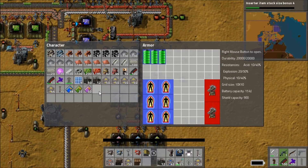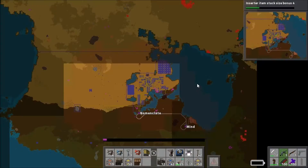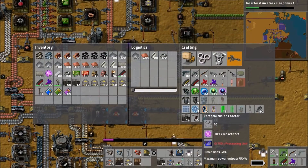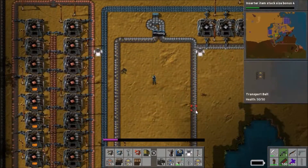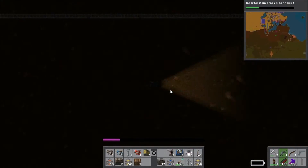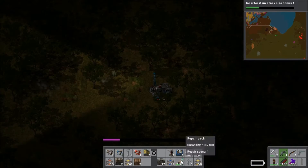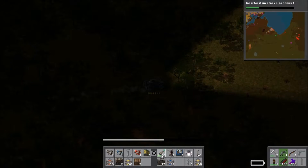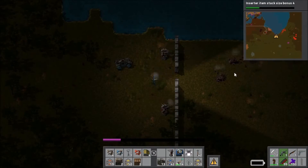I finally got the Power Suit Mark II built, so I emptied out my old suit, opened up the new one, and I'm positioning all my equipment in it. There's a ton of space left because of how it all works — I'm going to have to build a bunch of stuff to fill it. One thing I plan on building is the portable fusion reactor — basically Iron Man's chest piece. It's clear all the power suit stuff is Iron Man inspired on some level.